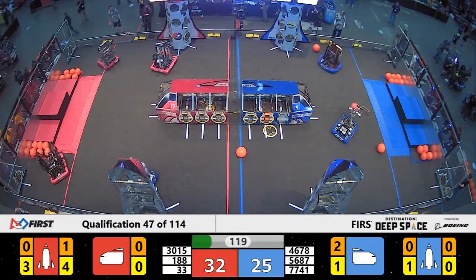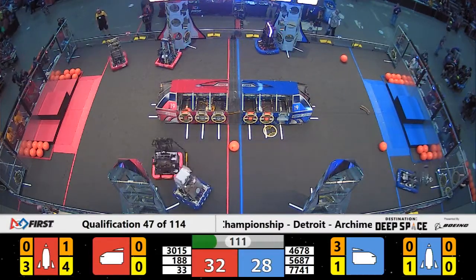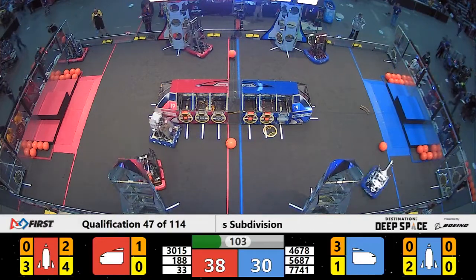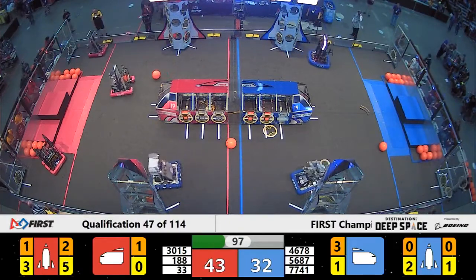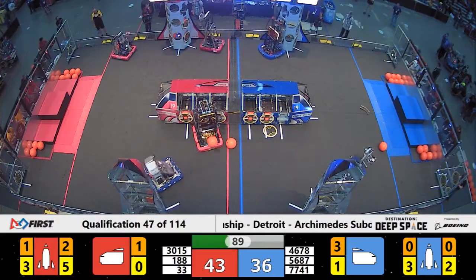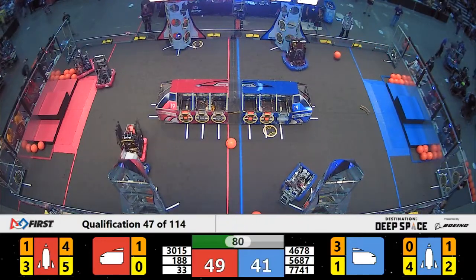Red Alliance moving quickly. They already have four hatch panels, and now one piece of cargo in the rocket on the far side of the field. Team 3015 rebounds their own shot, and two fall in here on the very first level. Blizzard from Toronto, Ontario now opening up that second bay, and it looks like Ranger will be the team to fill it. The Blue Alliance team with a hatch panel in hand looking to close up the second level of the rocket. They do so as two more pieces of cargo get delivered to the Red Alliance rocket with just under a minute and a half left in play.